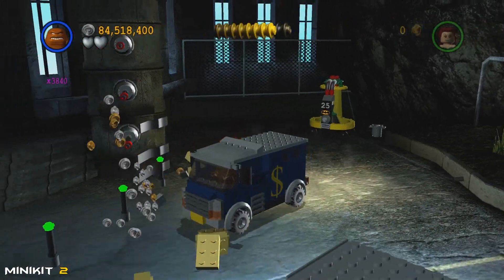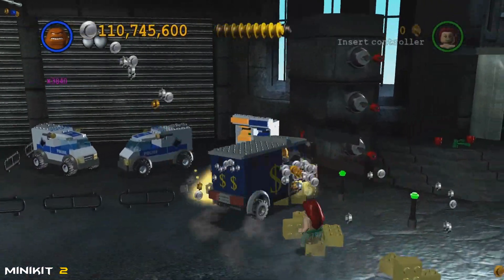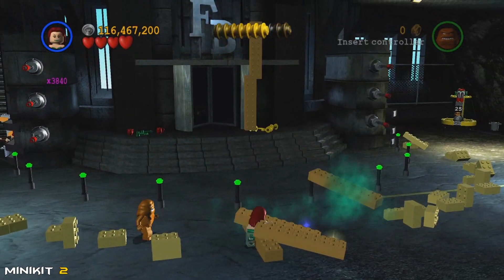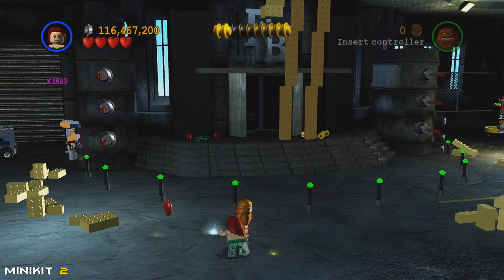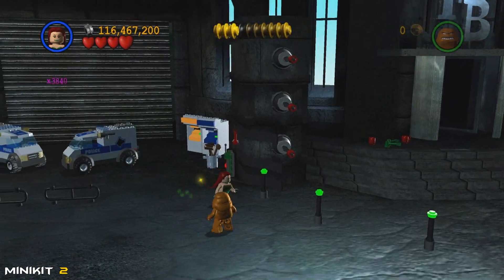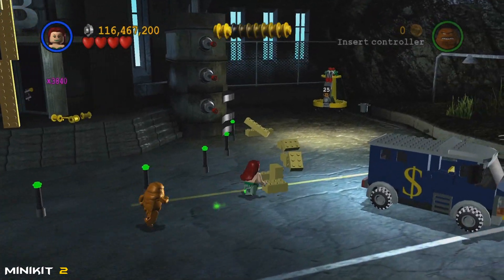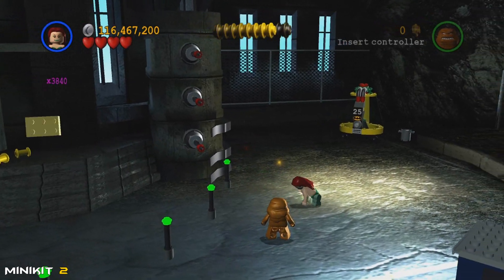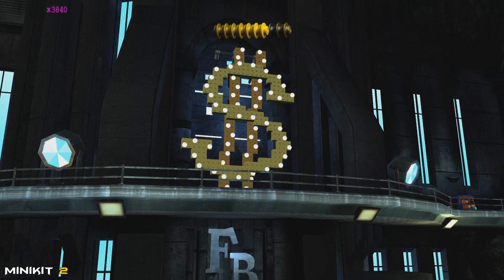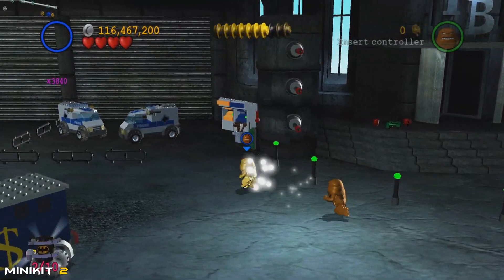After taking out all the bad guys, we're going to use one of these money trucks to smash all these silver bricks. You could also use the demo suit or maybe penguin bombs. Once you take all those pieces out, start in the middle — what we're doing here is building a giant dollar sign. Go left for half the build, then over to the right for the rest. Once all pieces are assembled it should retract up onto the building and leave behind mini kit number two.